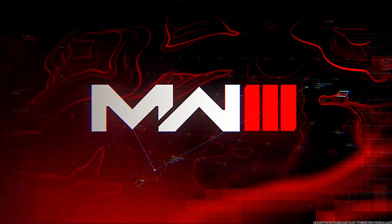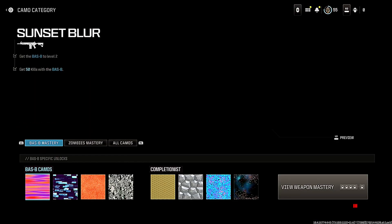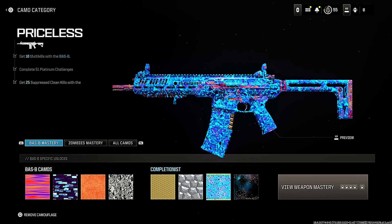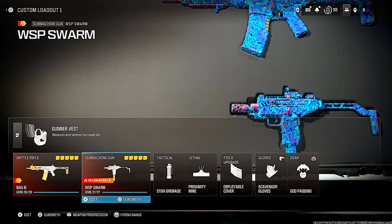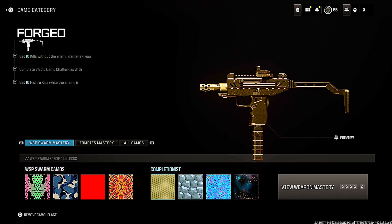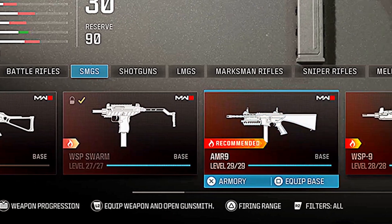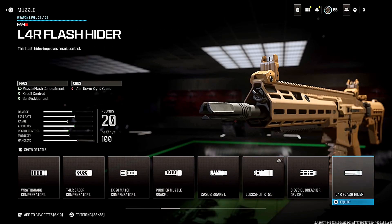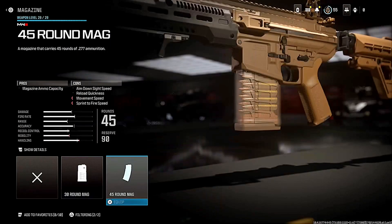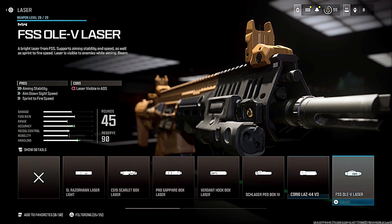Let's load up multiplayer and see what we've got. First things first, we're level 55, so we have everything unlocked. Let's go ahead and make a loadout and check out the camos. Priceless is literally there, and also Interstellar. Every Modern Warfare 3 weapon is maxed out, so I don't have to worry about leveling up all the weapons, which takes forever. Let's make a class — going for the Bass P. All the attachments are just unlocked, which is literally so nice. Usually you'd have to grind for ages.